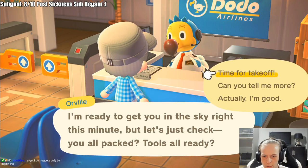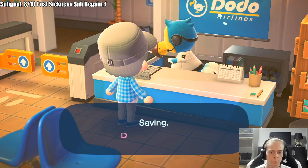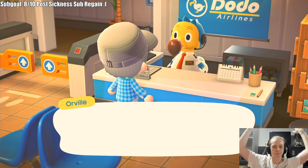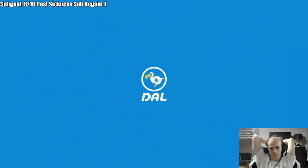The airline attendant says he's ready to get you in the sky right this minute, but wants to check you have all your tools packed. I need to find some recipes — if I get lucky and find some over there I can use them. If not, I'll donate stuff and whatnot. I need to farm things over there and get new creatures to donate to Tom Nook.